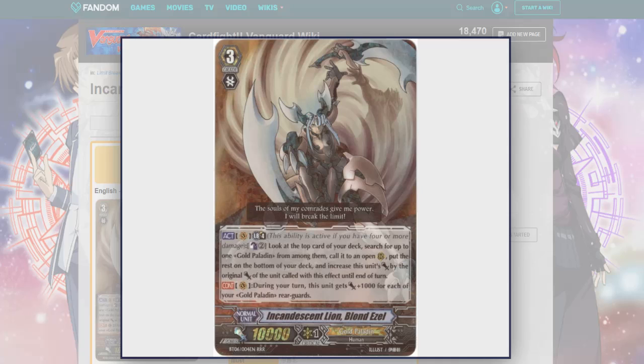I'm probably going to guess what its new skill will be, so let's get into it. Its original skill was a limit break for counter blast to look at the top card of your deck, search for up to one card among them, call it to an open rear guard, put the rest on the bottom, and increase this unit's power by the original power of that effect. Pretty good skill back then.